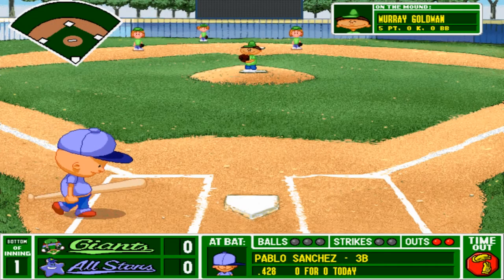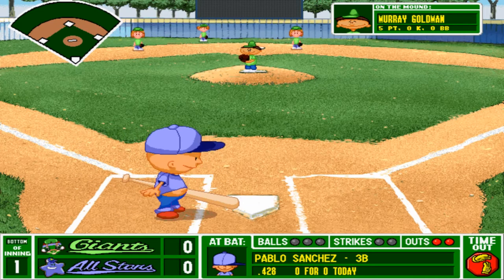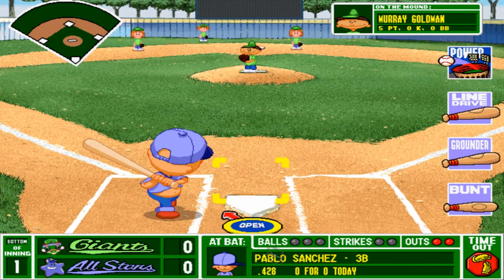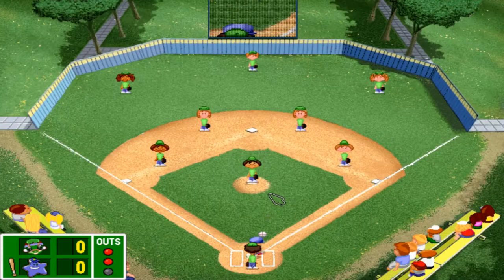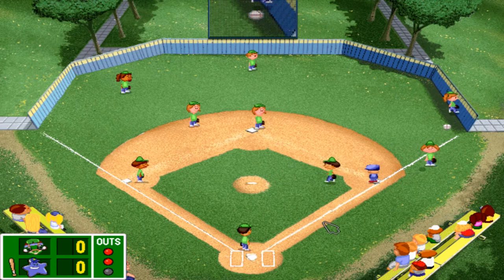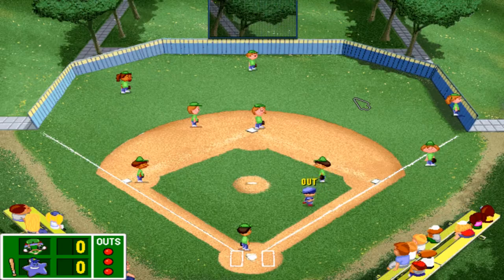Pablo Sanchez steps in. Aim for the fence as always. I find it amusing that Pablo doesn't have one of the higher batting averages on my team. He delivers - swing - okay, that was powerful, you just put it all into the height. And they're going to catch that. Doggone it. That's always unfortunate.